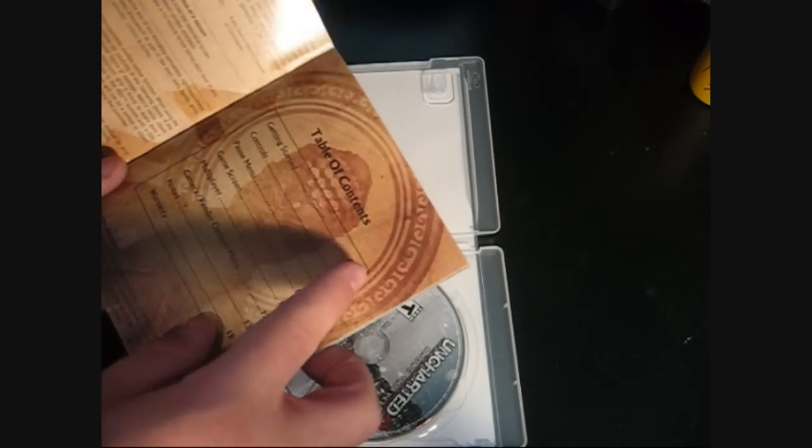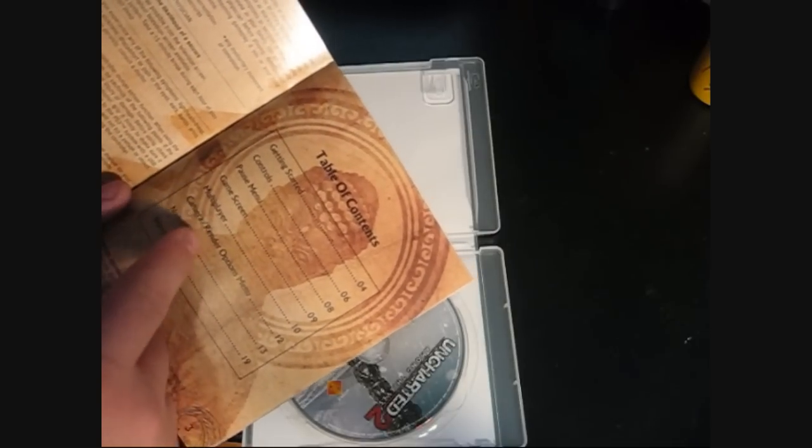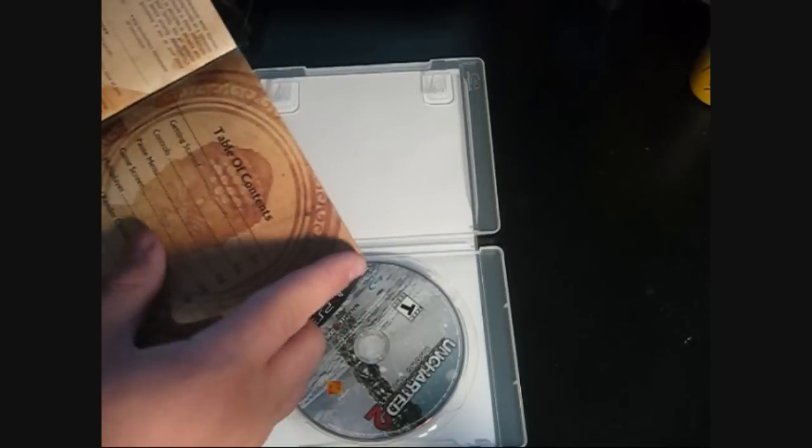So it's got the table of contents: getting started, controls, pause menu, game screen, multiplayer, camera render options menu, notes, and warranty.